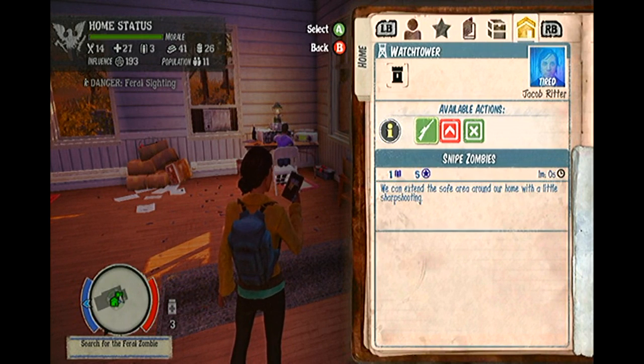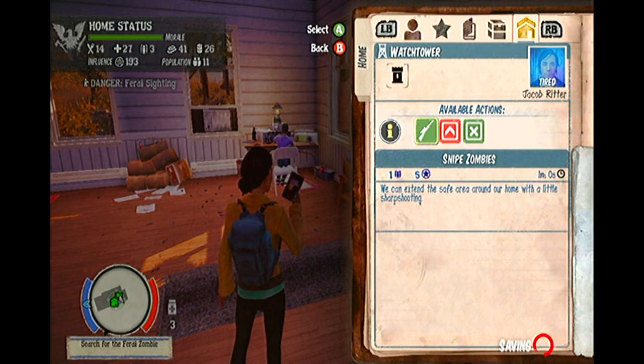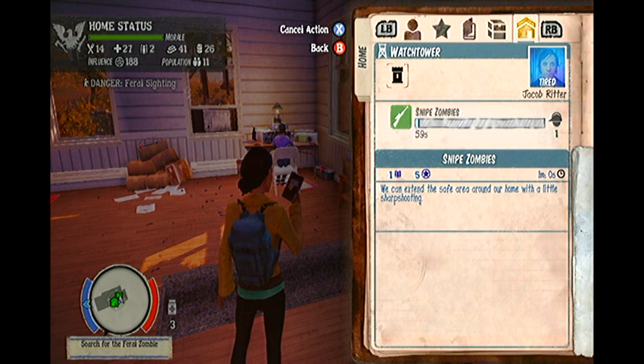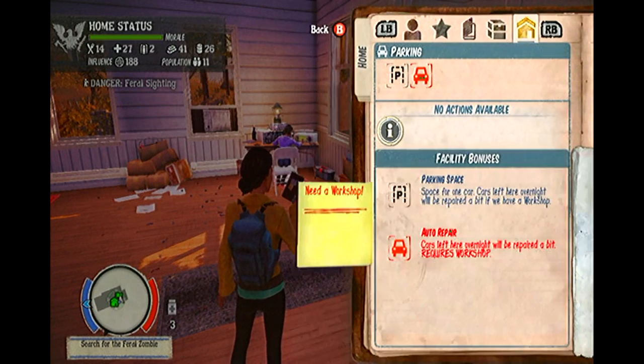Via the kitchen, you are able to prepare meals which give you daily stamina boosts. Via the radio room, you are able to broadcast messages to recruit new survivors or forage for useful supplies such as food and medicine. Basically, the more time you spend nurturing your camp, the stronger you and your camp will become.